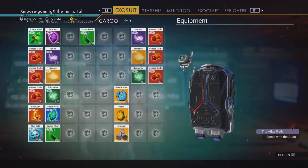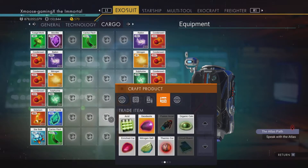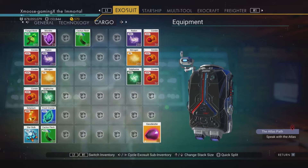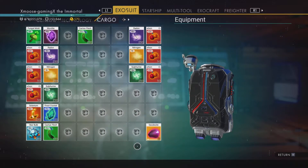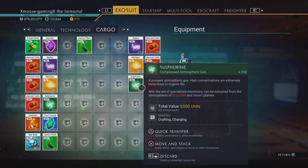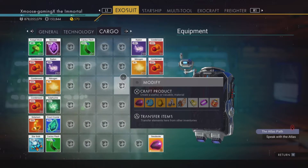Now with those three combined together we can make geodesite, and we'll just set that off to the side and come back to that towards the end. So now that the geodesite is made we need to move on to our condensed carbon and our gases, which we've used before in the making of the stasis device.